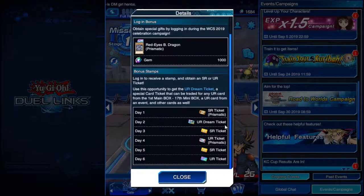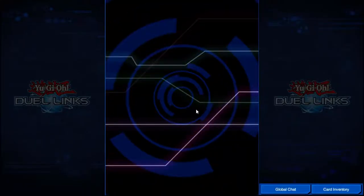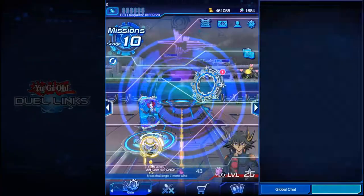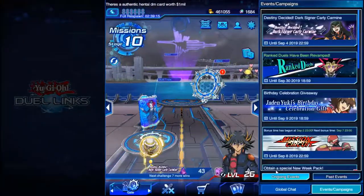The Ultra Rare Dream Ticket is incredible. I got two of them for logging in one day, and because of that I was able to create a viable deck. I got two Galaxy Cyclones, which is one of the best cards in the meta right now — one of the best spell cards. So log in and get the stuff — log in every day just to get the stuff.